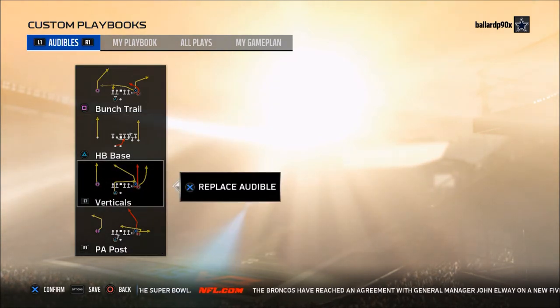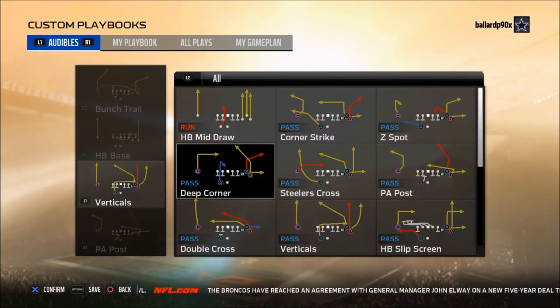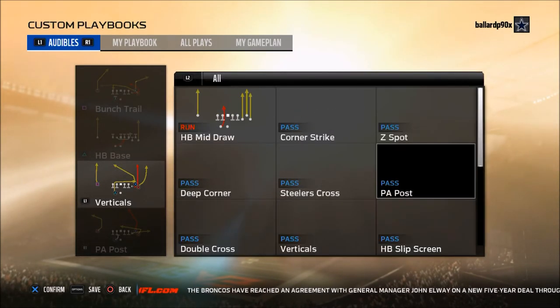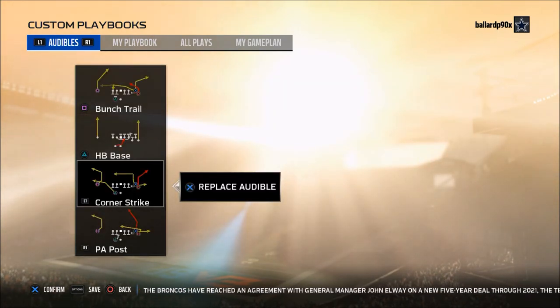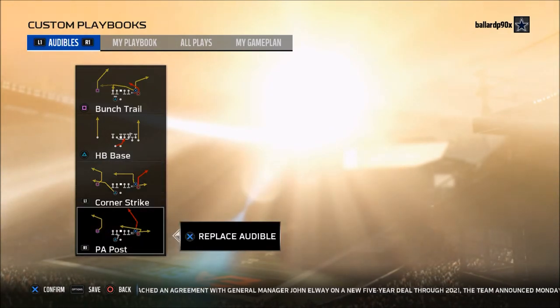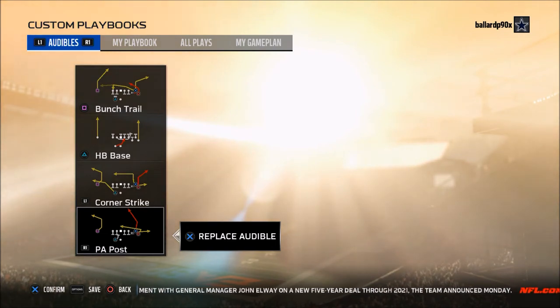The next thing you need is a play that is really effective against man-to-man coverage. For me this year, that is Corner Strike — by far one of the better man-beating plays in the game this year. Then you need to figure out what's going to help you beat the blitz. PA Post will do that because it has quick drags and quick flat routes that can get open against the defense.